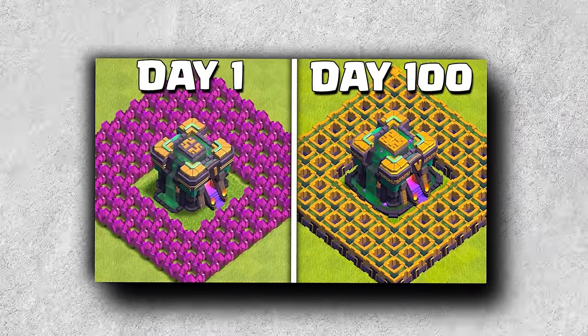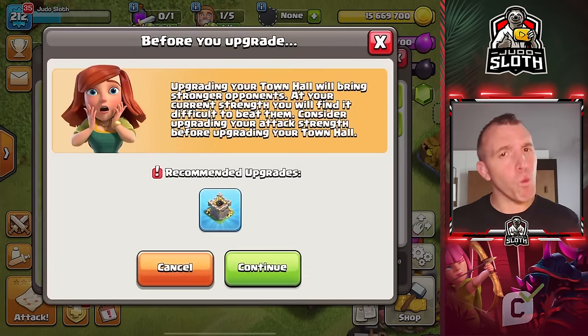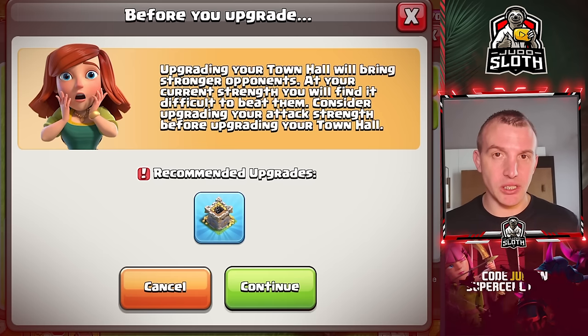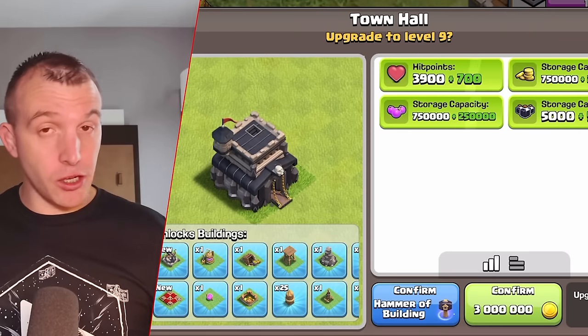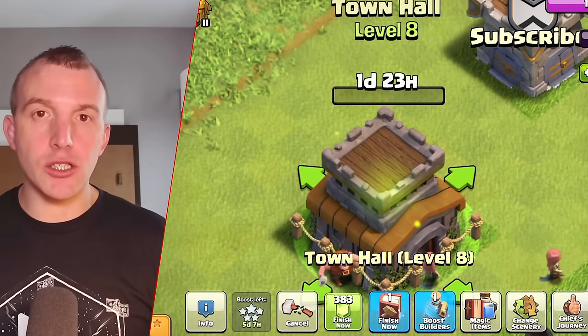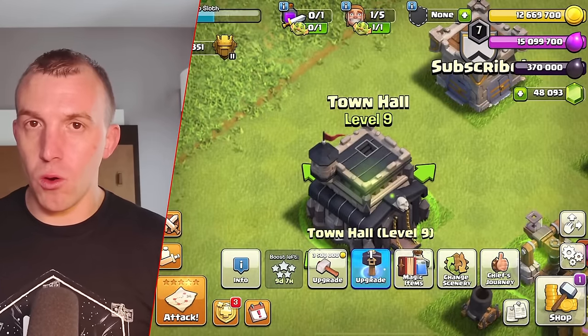Clash of Clans will now give a warning message if you're trying to upgrade your town hall whilst a lot of your buildings aren't at a sufficient level. It does not stop you from upgrading; it just gives people a heads up that you might want to upgrade your offensive capabilities before upgrading your town hall.